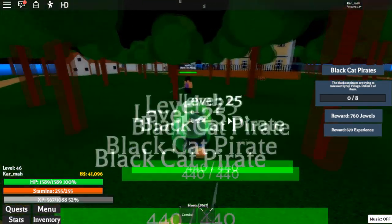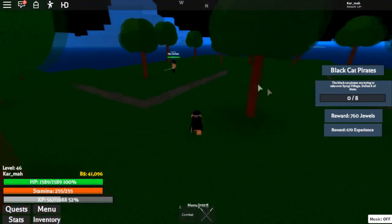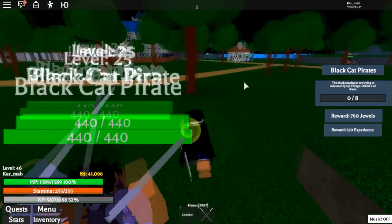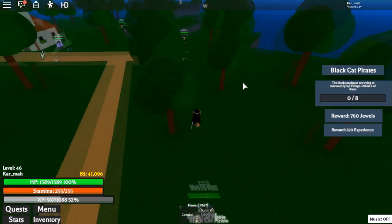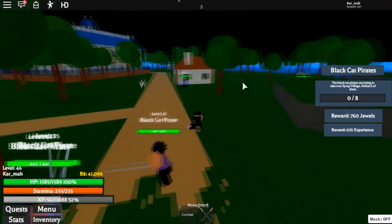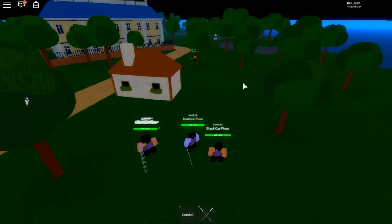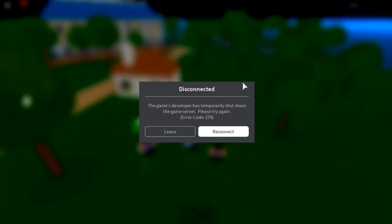Each time you swing a sword or punch, your stamina goes down. That's why you want to hit all of them at the same time and finish the quest in just a couple combos. Then go get the quest again for fast XP and fast money. Anyway guys, that's really all there is to grinding fast. If this video helped, drop a like, subscribe, and turn on notifications. I'll see you guys in another video — peace!